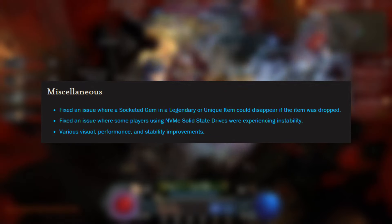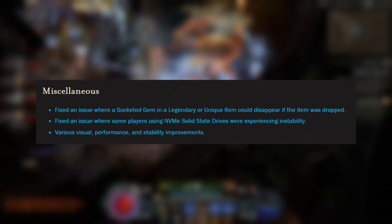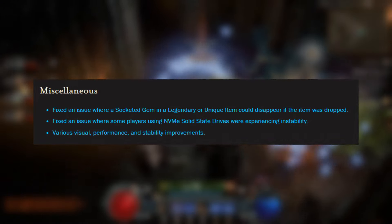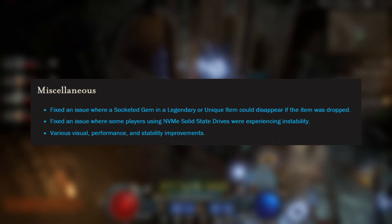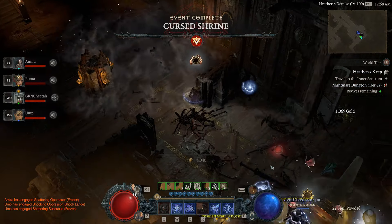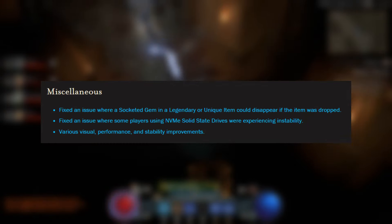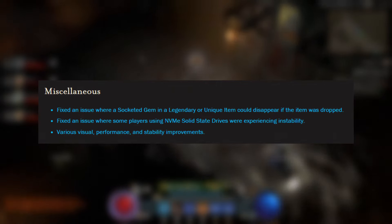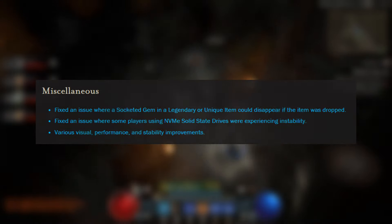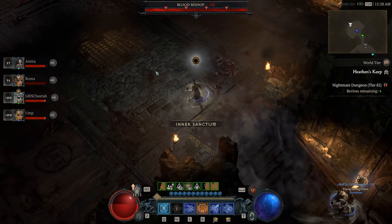There are also visual, performance, and stability improvements as usual. They fixed a major issue where using an NVMe drive could cause game instability — I even had the game on an NVMe so hopefully that's fixed, though I didn't notice any issues this season. Additionally, a legendary or unique item could disappear if it was dropped, so if you spent a lot on gems and accidentally dropped an item you may have lost it — that should be fixed now.